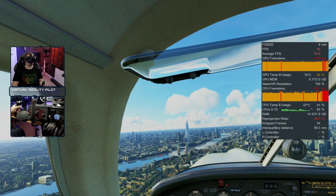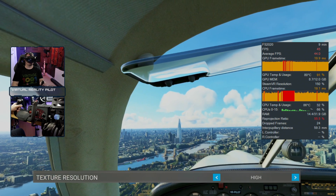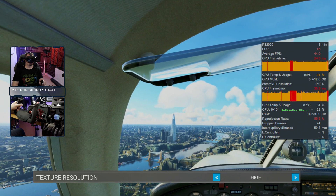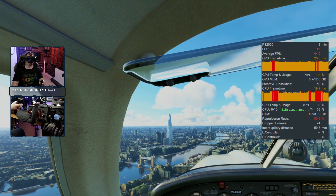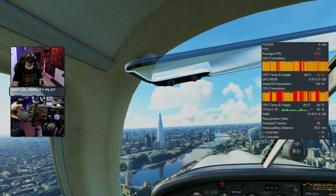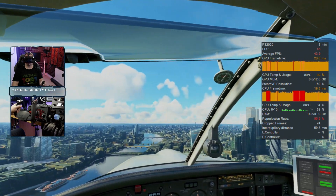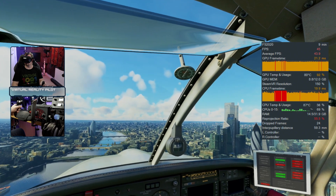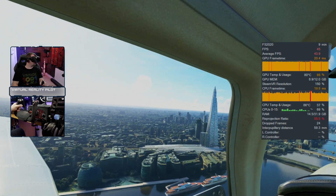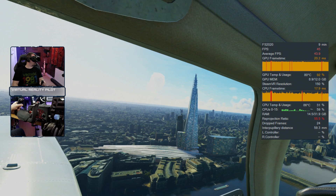Texture resolution is another biggie. I have it set on high. If I drop that down to medium, I see my average frames per second bump up to about 60 as opposed to 45. Motion reprojection drags that back down to 45 frames per second because it needs to be a divisible number out of 90. So I see no benefit from having it on medium. But if you are struggling from a frames perspective, I would definitely recommend dialing that setting down.